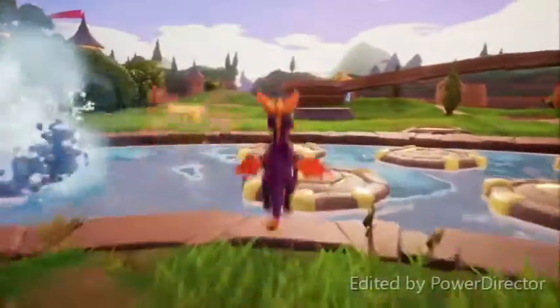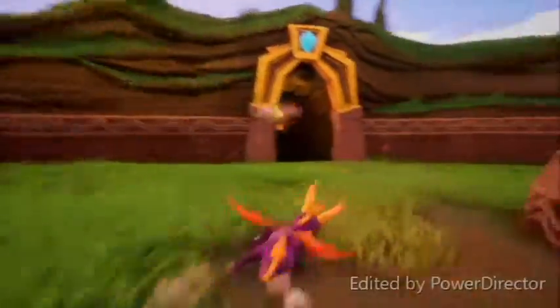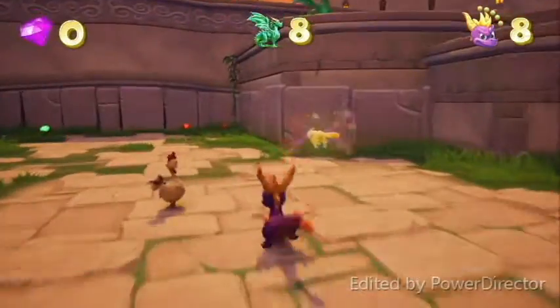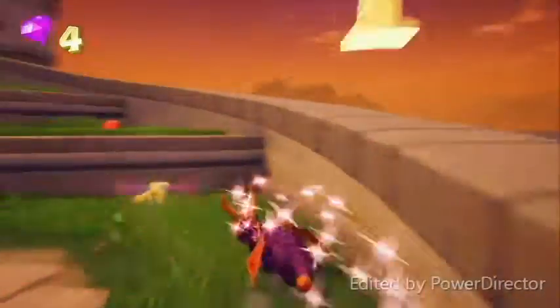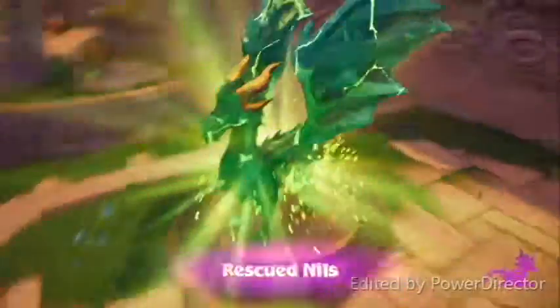Alright guys, now that we're back in the Artisan Homeworld, we're going to run directly across the way through this tunnel with the bright blue gem on it, and we're going to head into the second level in the game. Welcome to Town Square. This is a bit more of a linear level than the first one, so I'm going to try not to explain everything you guys are watching. First thing you want to do is head around there, collect all the gems, then come up the staircase and release the dragon.